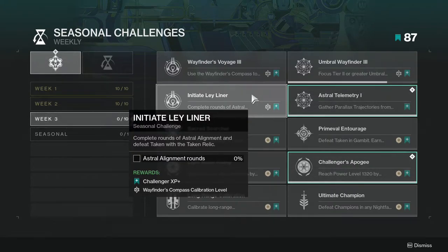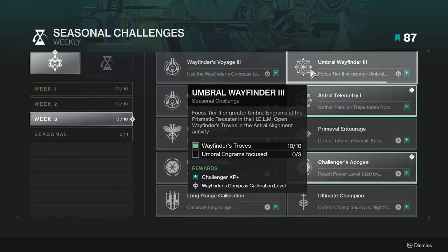Initiate Leyliner: complete rounds of Astral Alignment and defeat Taken with the Taken Relic. Again this one's not too hard — play the activity and you'll eventually get it. You're going to want to combine a lot of these challenges together.